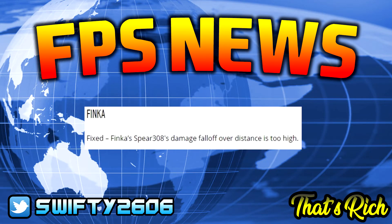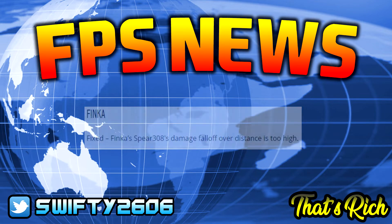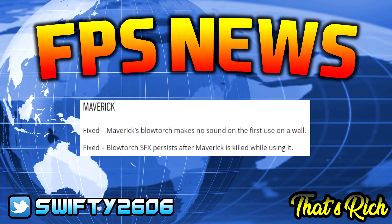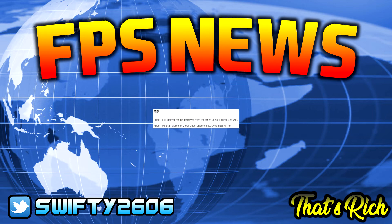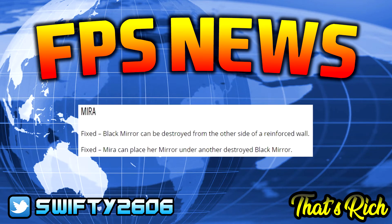Thinker will see the Spear 308 damage fall-off over distance lowered. For Maverick — a really popular topic lately — Maverick's blowtorch making no sound on the first use on a wall has been fixed, so hopefully he'll be a little bit easier to hear. The blowtorch effects persisting after Maverick is killed while using it has also been fixed. Finally for operators, looking at Mira — after this patch you should no longer be able to destroy the mirror from the other side of a reinforced wall, and you will no longer be able to place a mirror under another destroyed mirror.